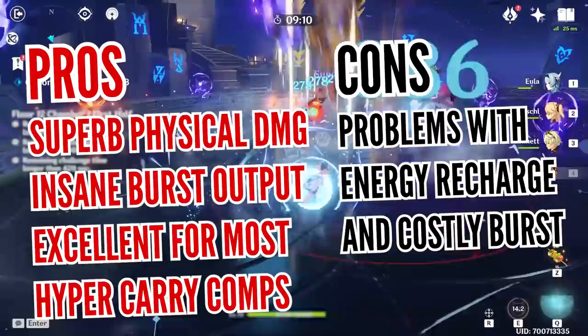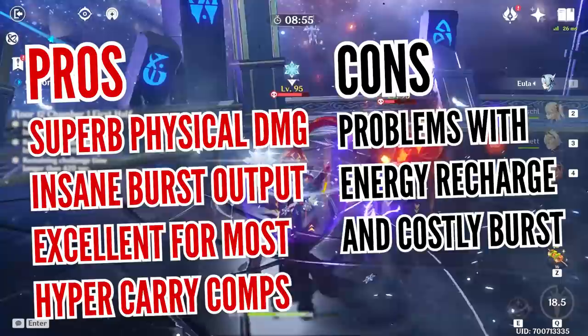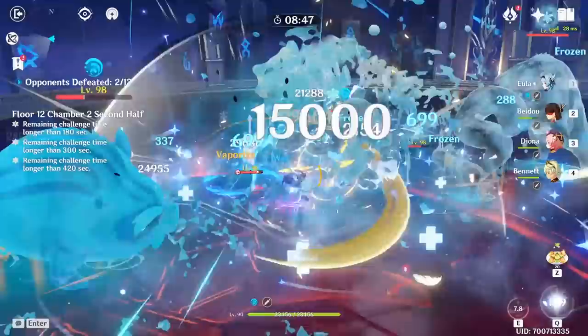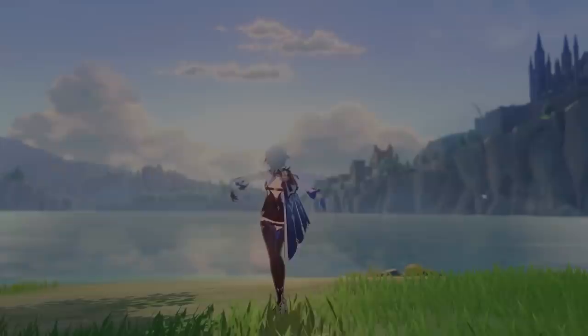Eula is definitely one of the best hypercarries released in the game so far. The main criticism of dedicated damage dealers is that they can get phased out more easily than versatile supports like Venti or Zhongli, which is true, but as long as you're having fun causing those massive burst explosions, you shouldn't worry too much about what the future holds. Eula is pushing Genshin's damage output boundaries, and this time as a physical damage dealer — which hasn't been particularly popular with the community outside of niche compositions. It's only a matter of time before we see 5-million damage showcase videos appearing from big spenders.